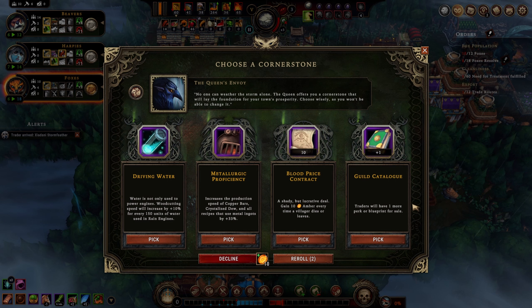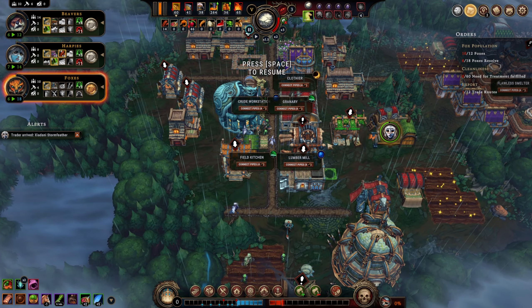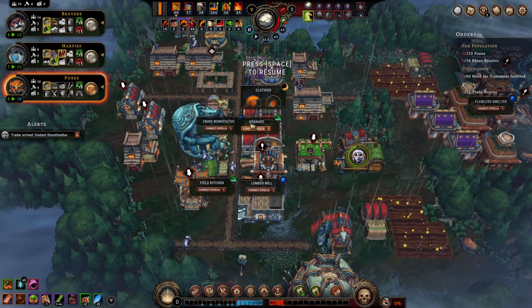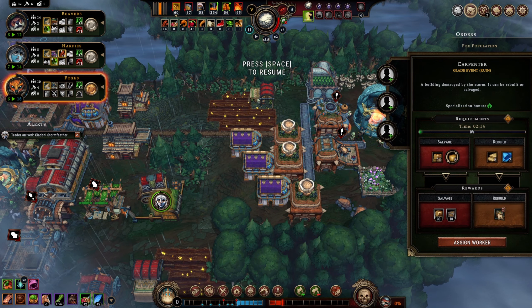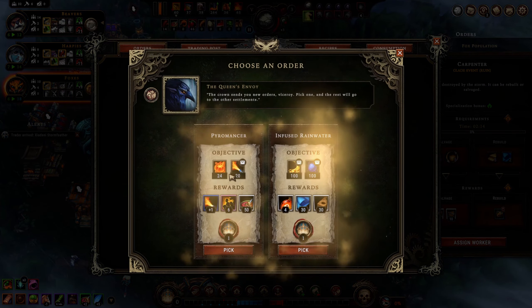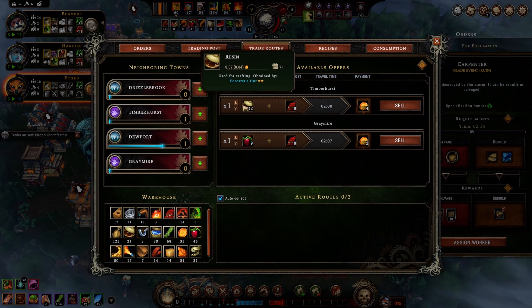Driving water, metallurgic proficiency, blood price contract, and guild catalog. Metallurgic proficiency is pretty good to take right now because we do have crystallized dew production — this speeds up production of tea, tools, and pipes. I like that one most. Also I just had the thought: clearance water clothier — something we should boost. If we were to rebuild that we'd get something that uses clearance water, but I don't know that we need it. We have a tool shop which is much better. New orders: burn blight rot cysts — sure, I can do that. Deliver clearance water — we can do that too. We'll burn the blight rot cysts.